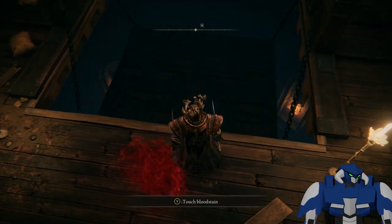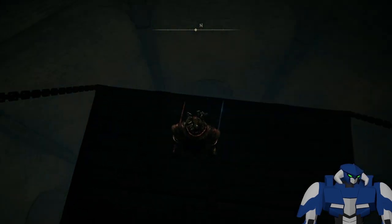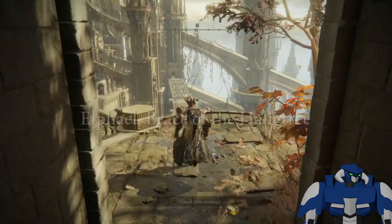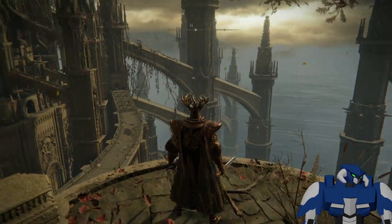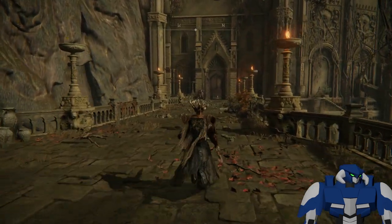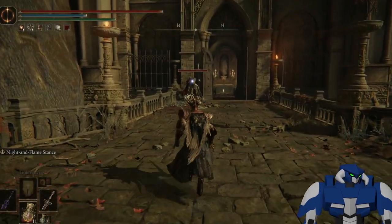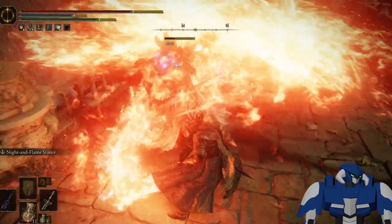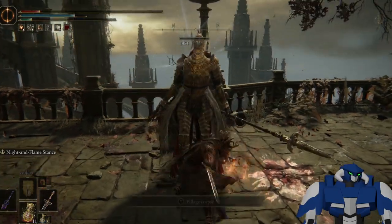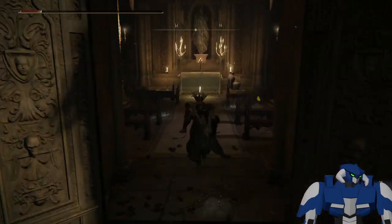Go down. This is where it gets interesting. The Base of the Haligtree — this is a gorgeous view. You gotta go all the way here. You'll face this one guy here. These are Malenia's soldiers — they are pretty strong, so be careful with them. There's a glimpse of their abilities. We made it. We got an item, by the way — it's the first time I got those.